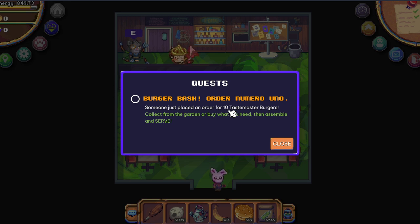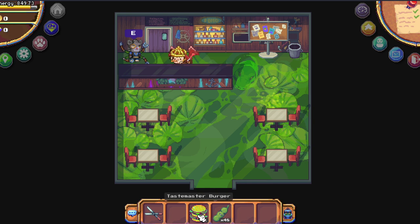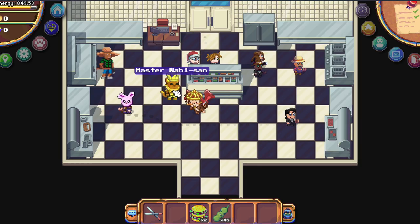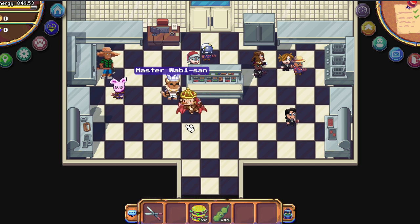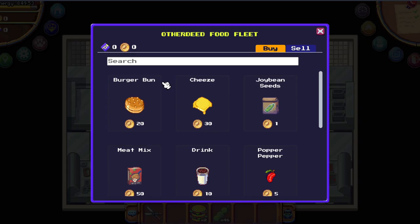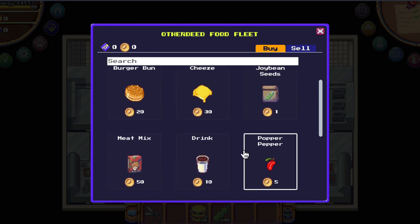Talk with E to give you the starter quest — the quest for which we need to make 10 Tastemakers burgers. I already have two. Talk to Master Abisan to give you the rusty water can and shears.